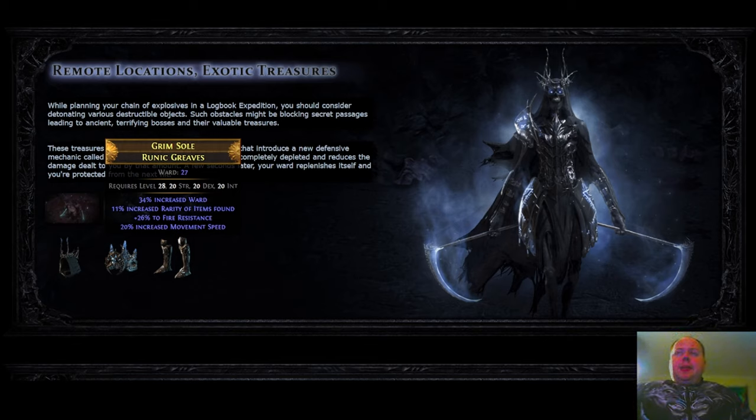The numbers on Ward items seem higher than comparable Energy Shield bases. These Runic Greaves have 34% increased Ward and by doing a little maths I ascertained the base Ward without that mod would be 21 — so a scoured pair of Runic Greaves at required level 28 would have 21 Ward. A comparable level 28 Energy Shield boot would probably have around 19 Energy Shield. So the lower tier bases have slightly more Ward than a comparable Energy Shield base.